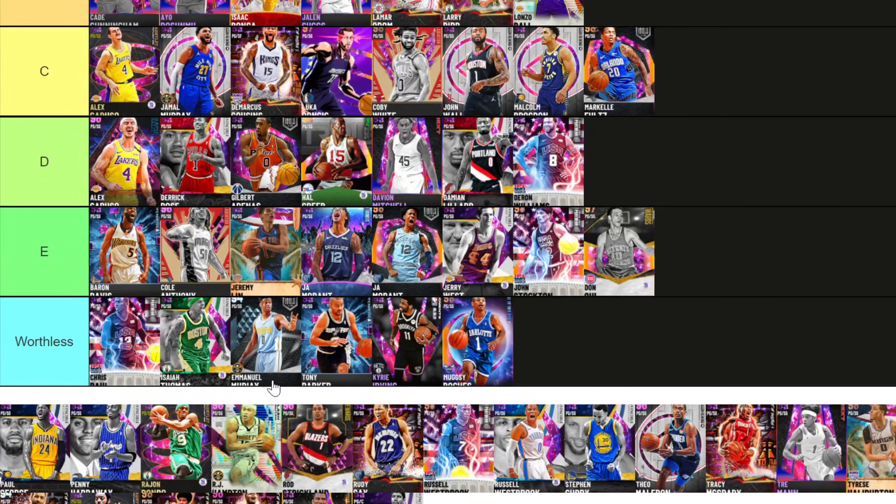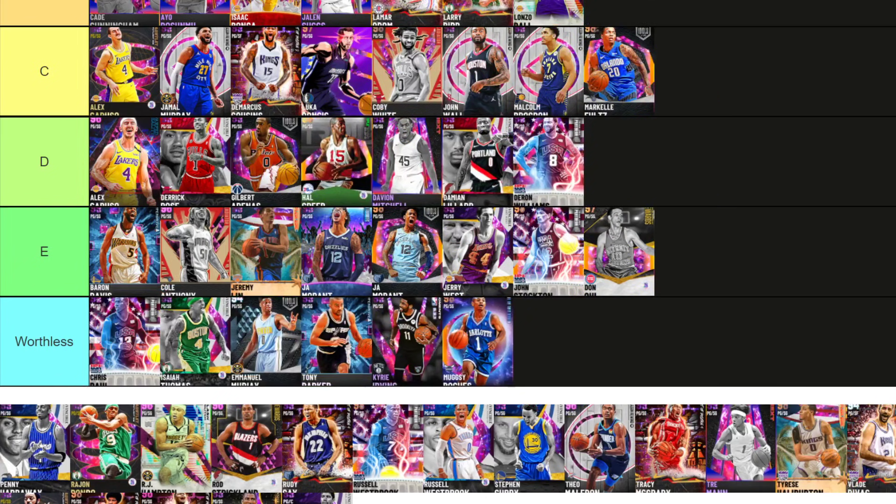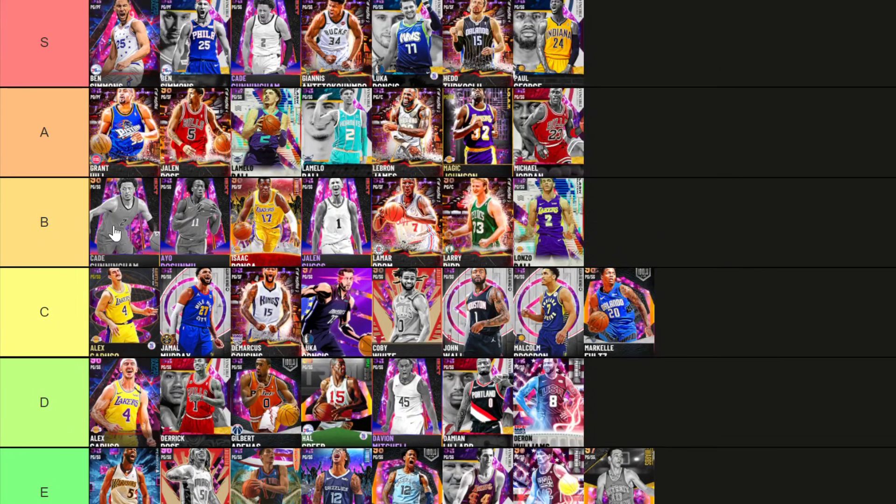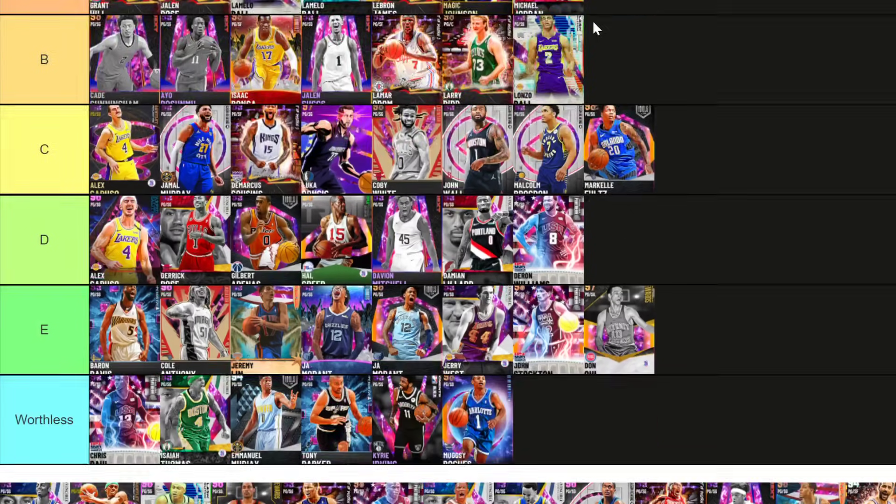Muggsy of course is going worthless. Paul George — S tier, no question. I wouldn't necessarily play him at the one, but he's pretty good at the one. At the two though is where he's best and he's one of the best two guards in the game — you can legitimately make the argument he's the best two guard in the game.